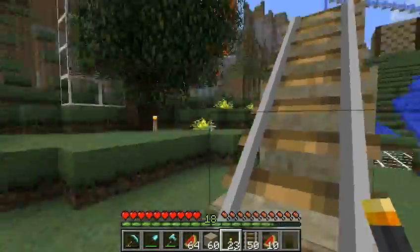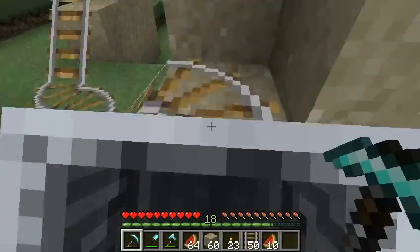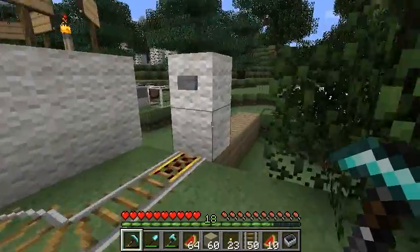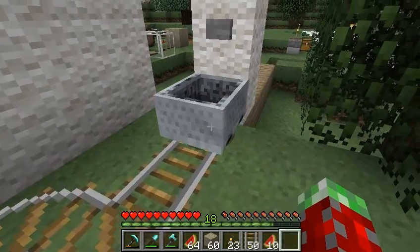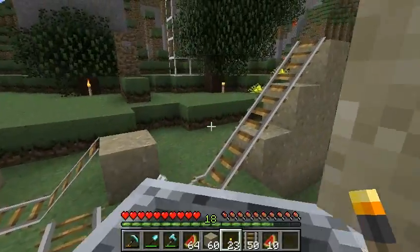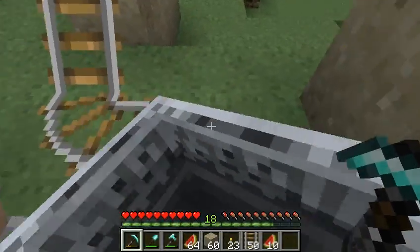Now notice how high we went — we went to the very top of that slope. Compare that to just running up that track without anything special. This is just to prove that it wasn't an illusion, that we really did gather some momentum on that thing. So here we go — you'll notice we only go that far up the slope.